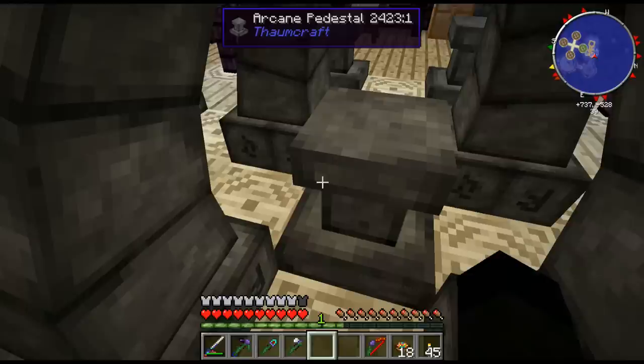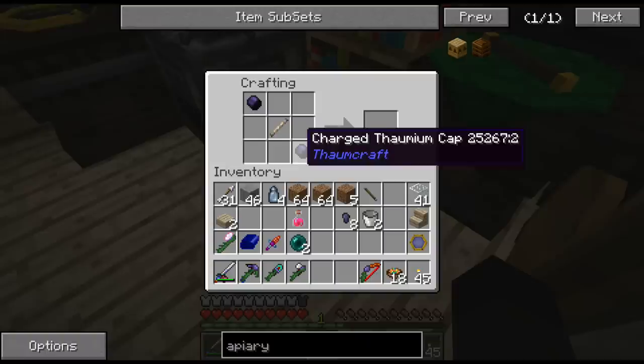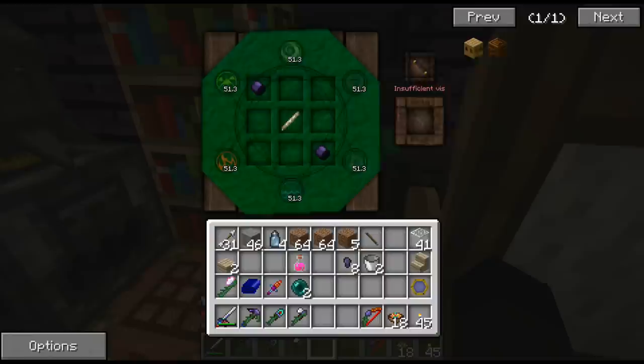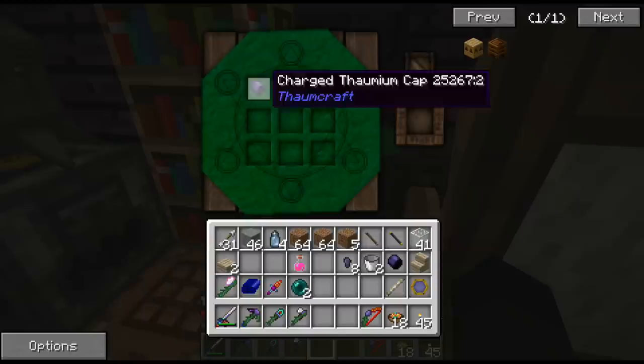So we've now got two charged wand caps. Let's see what we can do here — crafting. I don't know whether it has to be that way or that way. You are kidding me — 50. I've got a five percent reduction, it obviously needs 54. That one gives me 95 VS cost. So what do I need to do to bring that down? Because obviously I can't build that.